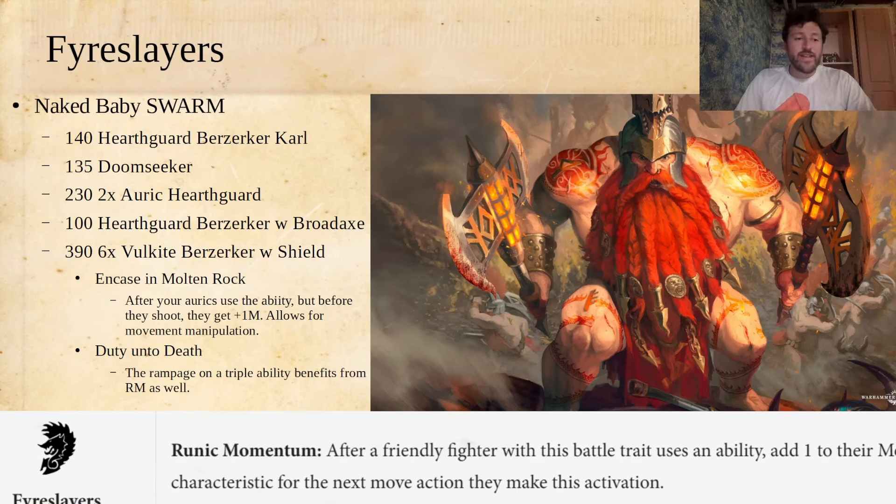We've got Fyreslayers — we're getting towards the end. Fyreslayers, I just went with Naked Baby Swarm. Their trait is Runic Momentum: after a friendly fighter with this battle trait uses an ability, add one to their move characteristic for the next move action they make this activation. What I like about this is there's some subtle play to it that's kind of sweet. I've set up a warband here with a Hearthguard Berserker Carl, a Doomseeker, two Auric Hearthguard, a Hearthguard Berserker with Broadaxe, and then six Vulkites with the Shield.